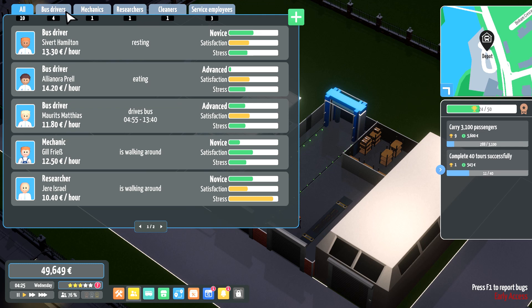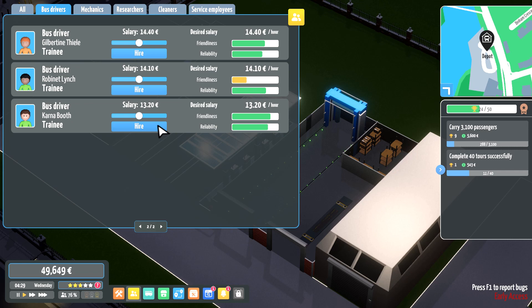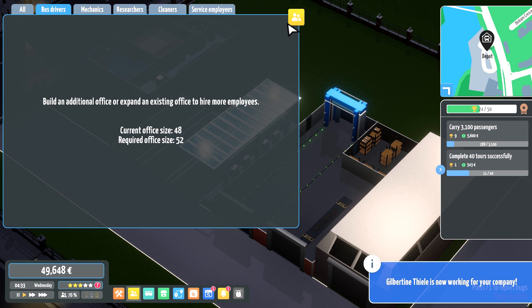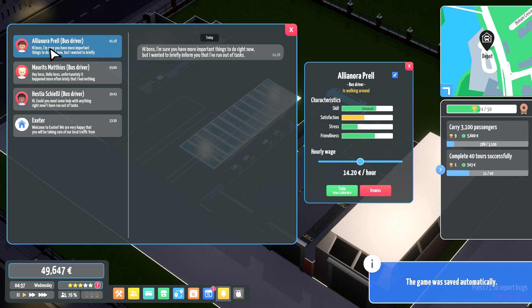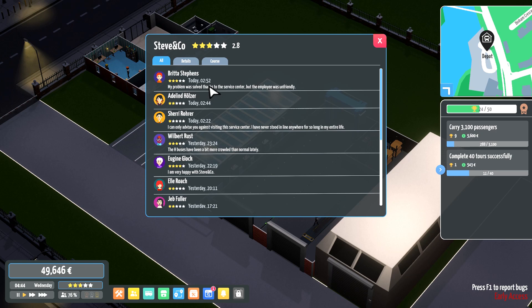We only have four bus drivers but six buses — we probably need a few more. We'll take Carna Booth, you seem pretty friendly and reliable, you're hired. And Gilbertine Steel, also friendly and reliable, we'll take you. We've now maxed out the office again, so that will need to grow. We also have a new inbox message from Alanora Pearl saying she's run out of tasks — just enjoy relaxing in the office, we'll sort that out shortly.